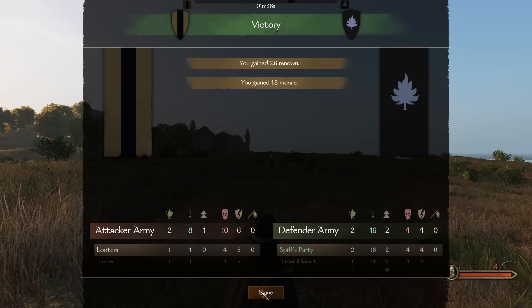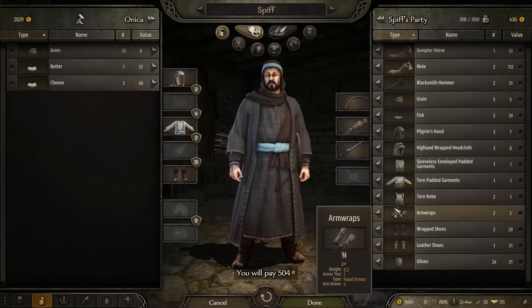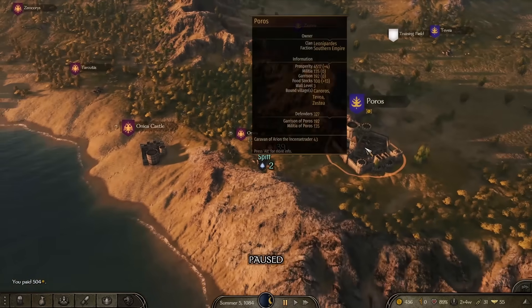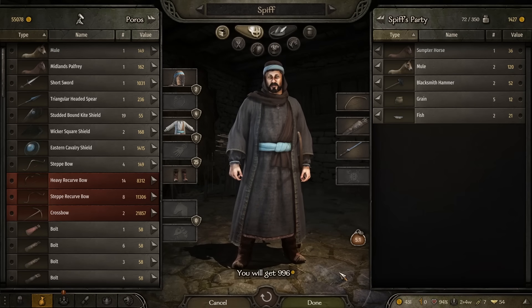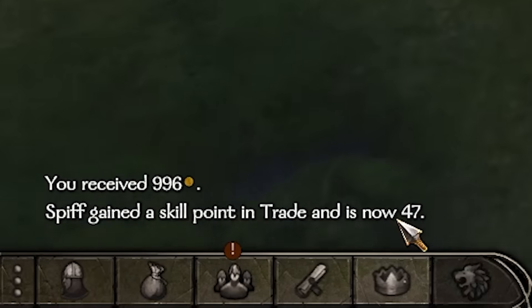We've leveled ourselves up — we even get some prisoners too, lovely. Though a lot of our men are now dead because of that. Once again we're going to buy a bunch of olives from the exact same settlement for about 20 each and then ship them all back to Poros once more — it is literally just around the corner and we make a profit of about 10 on each of them. We're up to 1,400 gold and we've actually leveled up our trade stat to 47 as well.